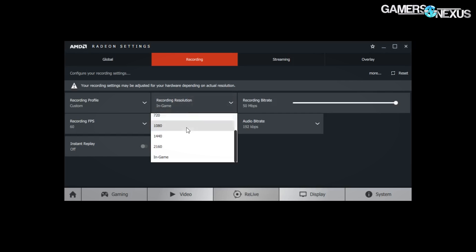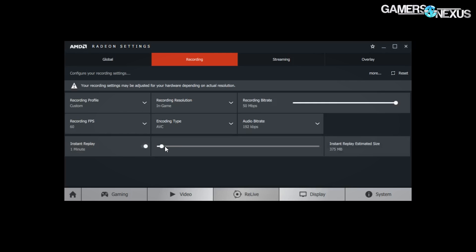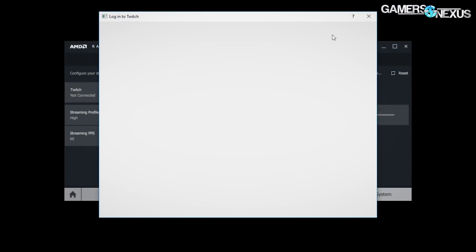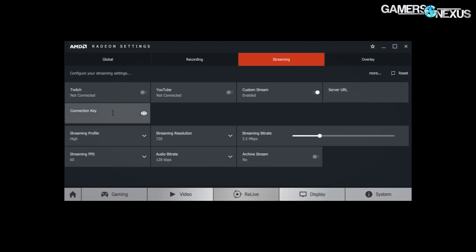Encoders for Relive can be switched between AVC and HEVC, while Nvidia uses its own encoding solution. Both Relive and Shadowplay are hardware-accelerated encoders with designated GPU components responsible for handling all of that encoding on the card. This moves the workload off of the CPU and is something that was really emphasized in our original video on Shadowplay, because it's critical to performance and retaining that performance while capturing video.